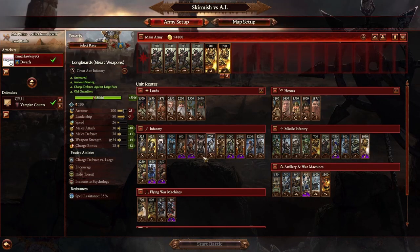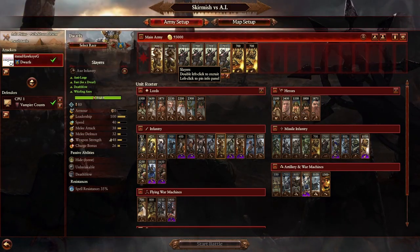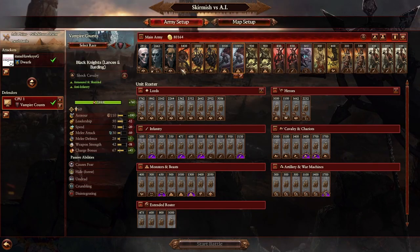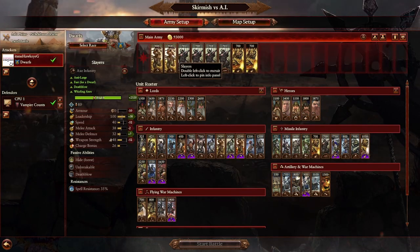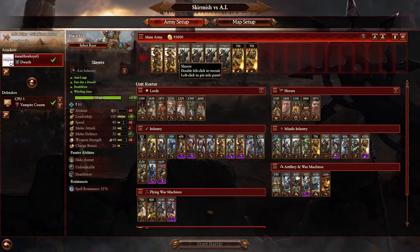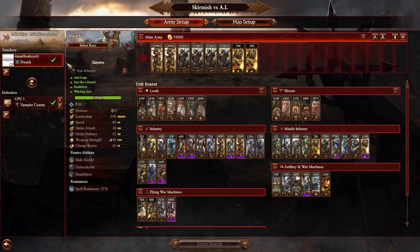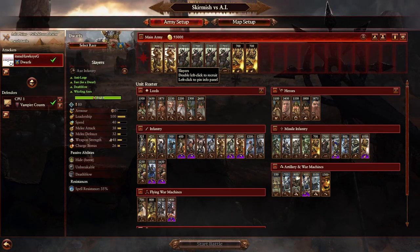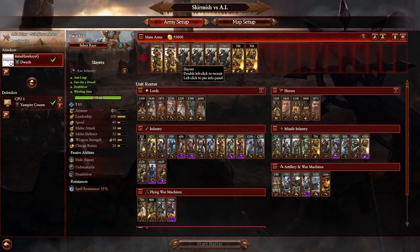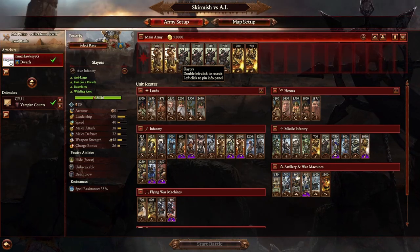The last unit I recommend is Slayers. They can be easy to overlook, but they are a solution to a majority of the problems regarding what the enemy will bring — flanking cavalry, monstrous infantry, flying monsters, all of these are going to be vulnerable to the Slayers. You bring Slayers not with the purpose of fighting enemies on the front lines, but to protect your back line first and foremost. The Vargeists are not going to trade well against the Slayers. Even cavalry are going to struggle — your Slayers will do great against them compared to Quarrelers or Thunderers or Artillery in melee.